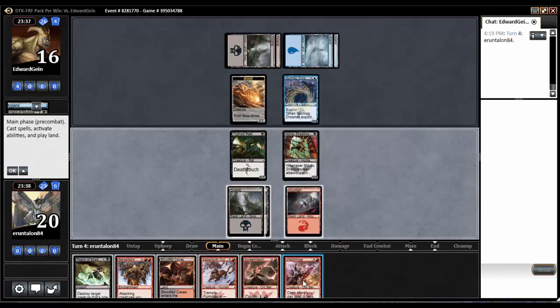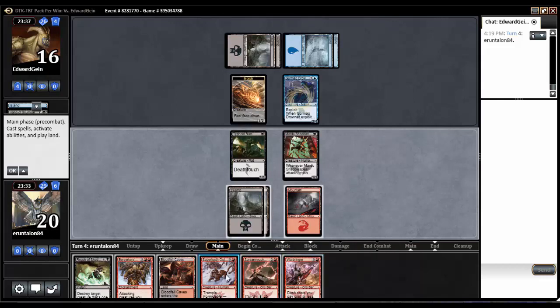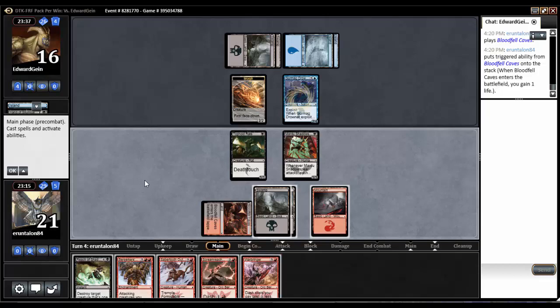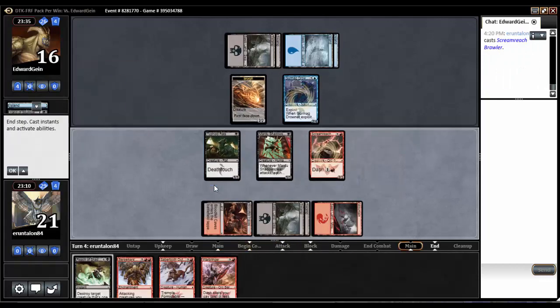Warbringer — can't cast him this turn. I could dash him, but that wouldn't do me any good. So I think we might just play the Caves and play the Screamreach Brawler. But we're playing the Caves regardless. Is he a 3-3? I guess we'll just play him down and pass the turn.